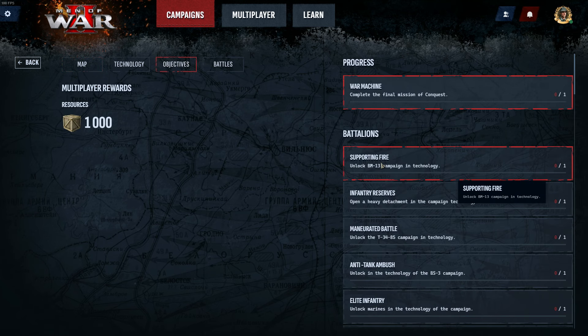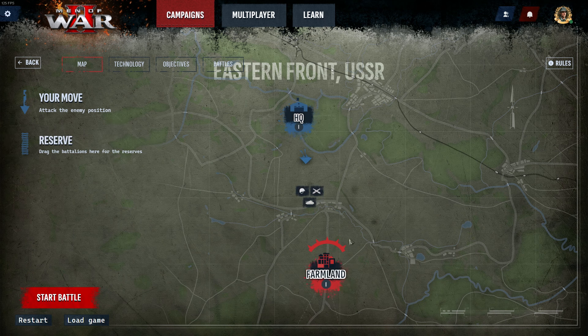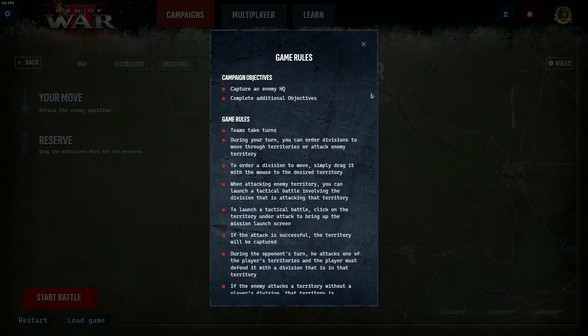If you manage to complete the support and fire objective by unlocking the BM-13 in the technology tree, you'll then be able to unlock the second artillery division along with these anti-tank guns. If you'd like more information about this specific game mode, click the rules button here.